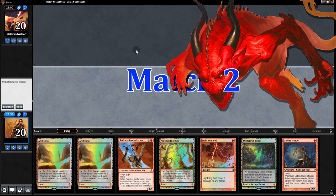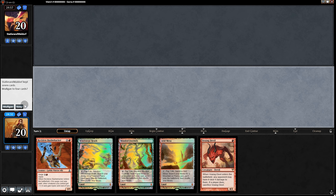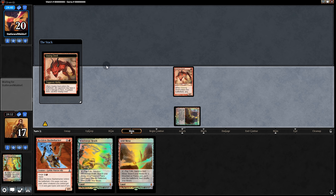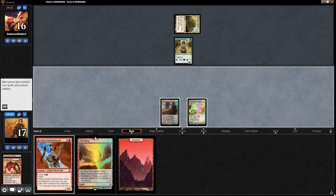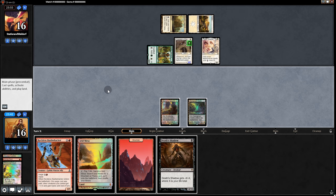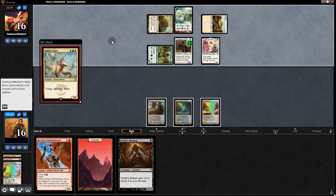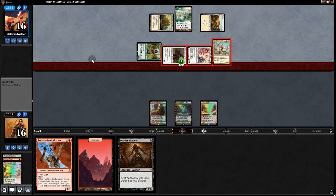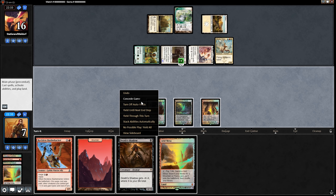On to the next match. Opening hand has too many lands, so we mull twice. We start with Vexing Devil — opponent doesn't let us keep it. They play Noble Hierarch and another land. Back to us — hooray, another land. Opponent reveals it's Humans. Thalia comes down, and we do pull Death Shadow, so we hold off and pass back. On opponent's turn, Mantis Rider — swing for 8, puts us to 8. It's not a great game; even with Death Shadow and Haste, they've got us either way. Let's just keep it a secret for game 2.